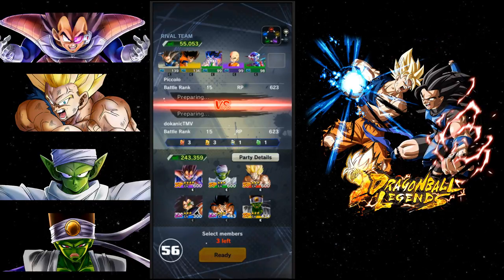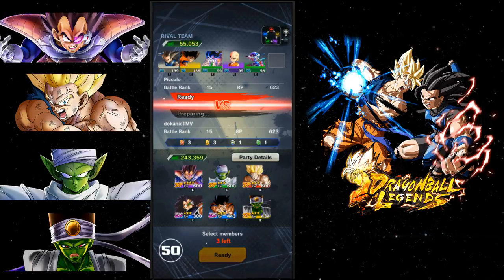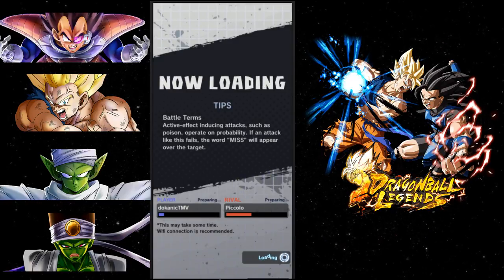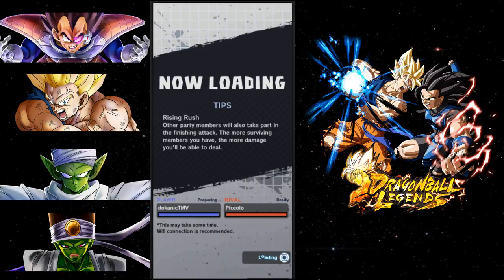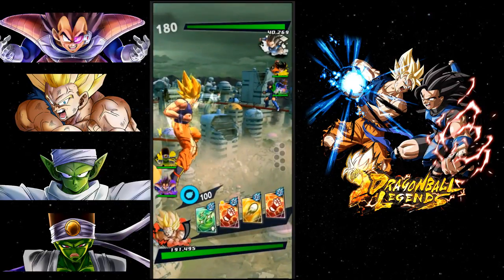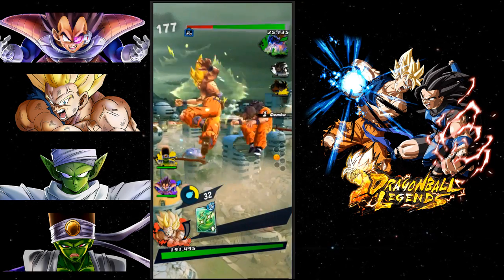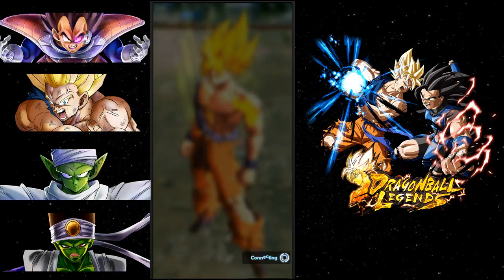We're going up against Piccolo, which is going to be a really unbalanced battle. I'll bring Super Saiyan Goku, Vegeta, and Paikuhan - I don't really need all of them because it's way too overpowered for the team I'm going against, but I love playing this game. I'm just demolishing this team - it's ridiculous how easy it is.